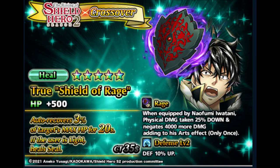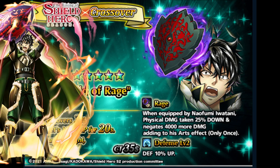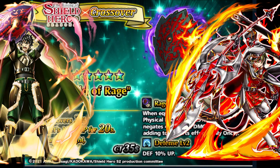And the True Rage Shield — a single target item, good healing amount of 300 per second, and also a must-have item for Naofumi, especially if you are building him as your tank. It adds damage negation for his arts and also reduces physical damage taken by a massive 25%. But it only applies to physical enemies, so it's not really a must-have item. Even with this item, I think Gerald is still better than Naofumi.